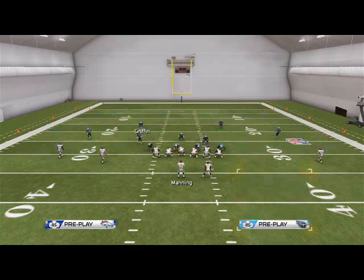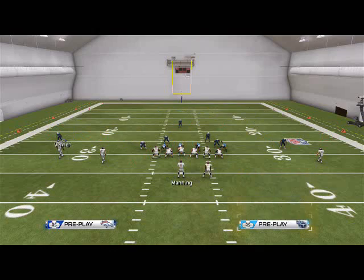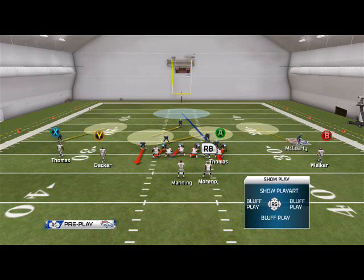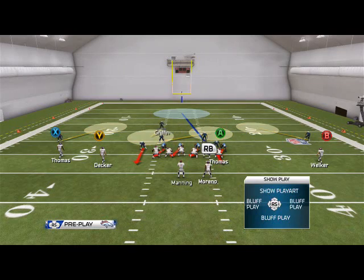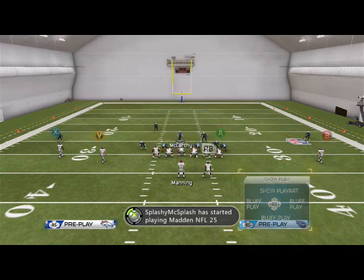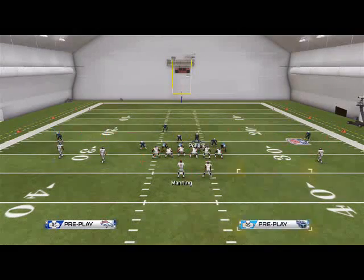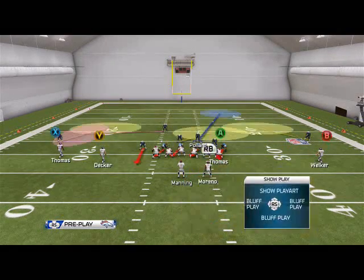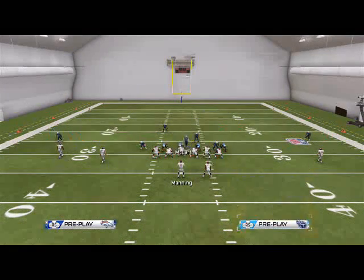I'll set a standard blitz — we broke this down in the last video — and then I'll put these outside corners in hook zones. Obviously I would come out in a play that already had this done, but this is just for an example. I would use this middle linebacker because I know that's my assignment. I'd set up the standard purple/yellow concept to one side so that the outside is taken away.